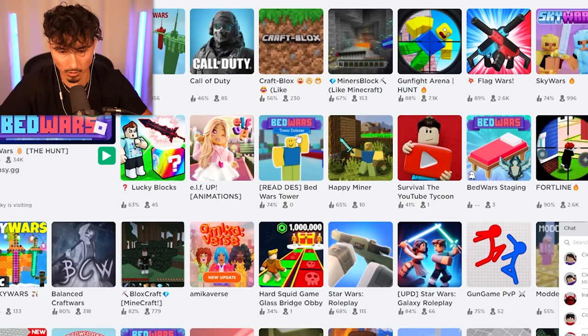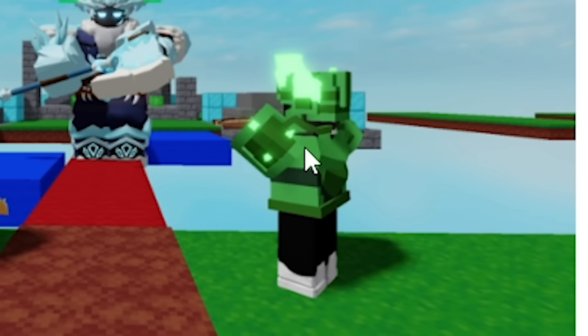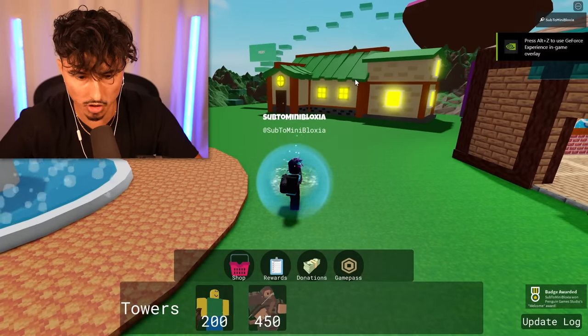Bedwars Tower Defense — bro, look at it, they literally stole the entire logo. And then they just added a little 'tower defense' at the bottom. We have a guy with Emerald Armor and then a Void Regent literally defending. We're going in! Alright, we're inside of the lobby. This doesn't really look like Bedwars, to be honest.